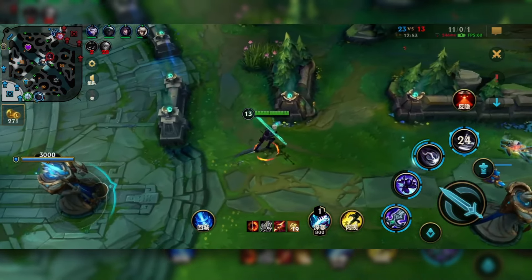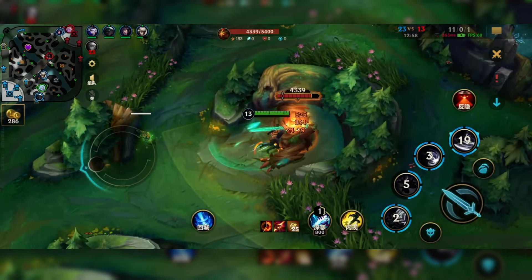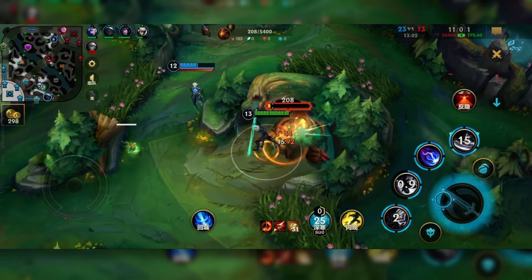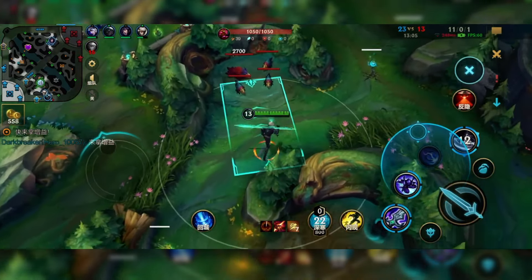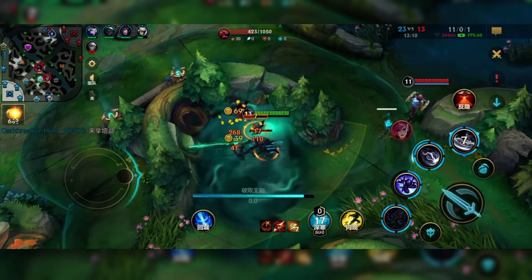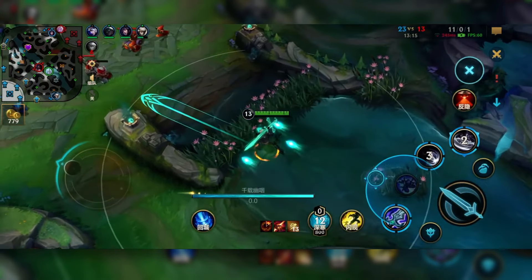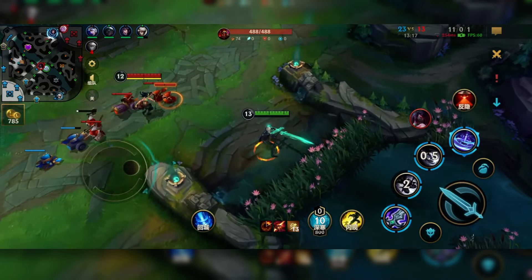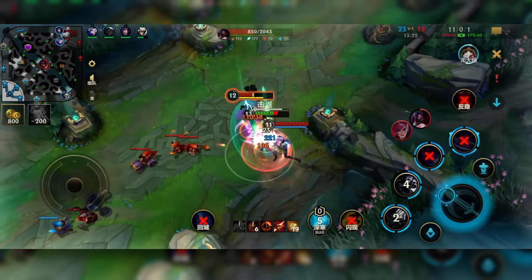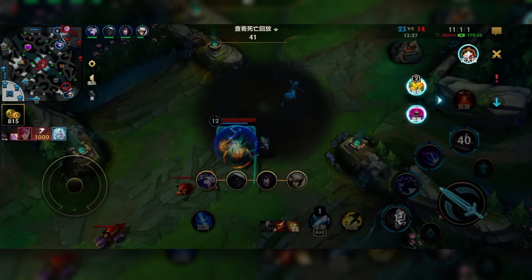I have not yet seen all the base stats of Viego and they're subject to change anyway. But depending on how high his base AD is, Trinity Force or Divine Sunderer will be very strong on him. There was also a brief time where they played crit Viego and I'm curious if that's a possibility. He doesn't really have high cooldowns — his first ability is already on such a low cooldown.